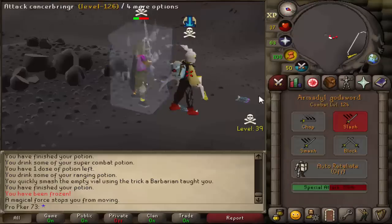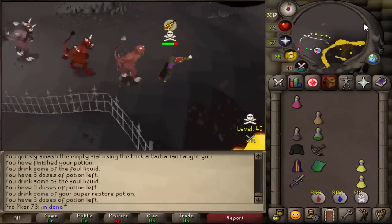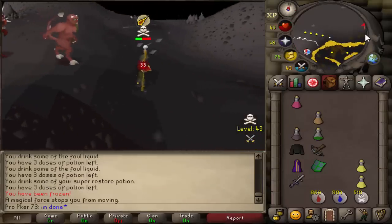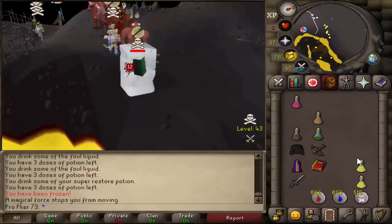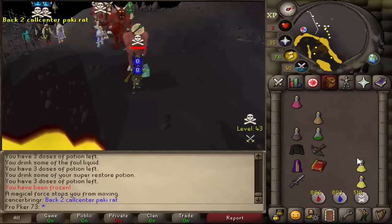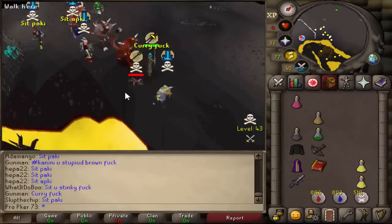Then I got baited by a max team who I actually almost killed while he was baiting me — which is kind of awkward for them. Max teams were baiting people for ghostly robes and Menafite robes — I guess that's the kind of kills I've gotta go for. I died to this team who once again said some very bad names, but good fight to them and we carried on with the troll gear PKing.